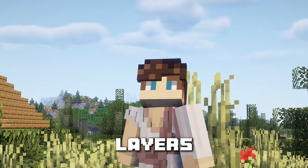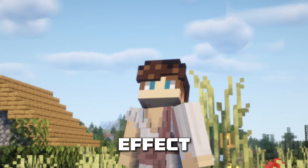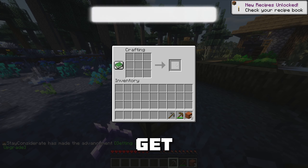Let's start with 3D Skin Layers, a simple mod that connects the outside layers of your skin to the inside ones, creating a little bit more of a 3D effect. Advancement Facts is a small mod changing the overlay from when you get an advancement.